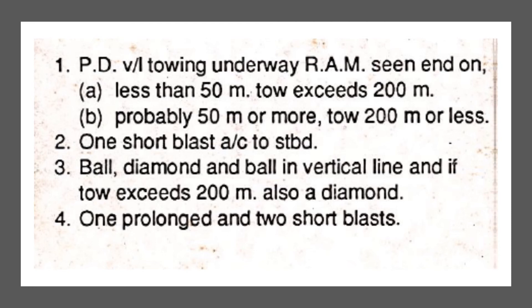This vessel displays a day signal of ball-diamond-ball to indicate restricted ability to maneuver. If the tow exceeds 200 meters, it also displays a diamond. The fog signal is one prolonged blast followed by two short blasts. The last card again shows three white lights — immediately recognize this as a towing operation. Red-white-red tells you it's restricted in ability to maneuver.